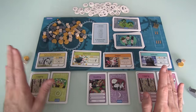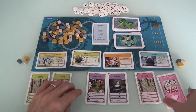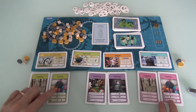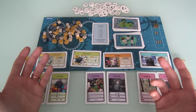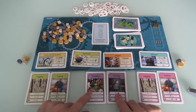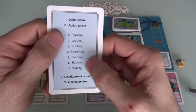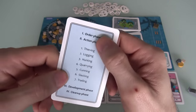We've all played, and now we reveal all the secret cards. I am trading. Jen is thieving and doubling. And Tula — also trading! Trading is the one card where you want to be by yourself. I was hoping to turn one into three, but instead I'm only going to turn one into two because Tula also played trading. Now we've finished the order phase, and the action phase resolves each card in order: thieving, logging, hunting, quarrying, cunning, slacking, then trading.